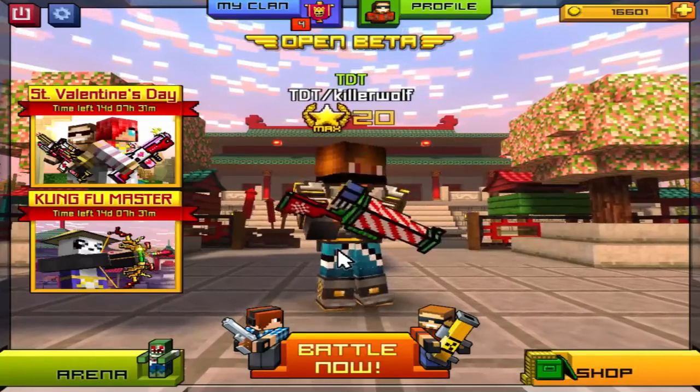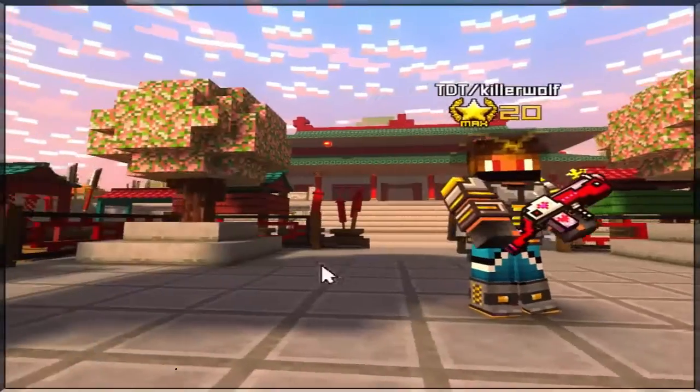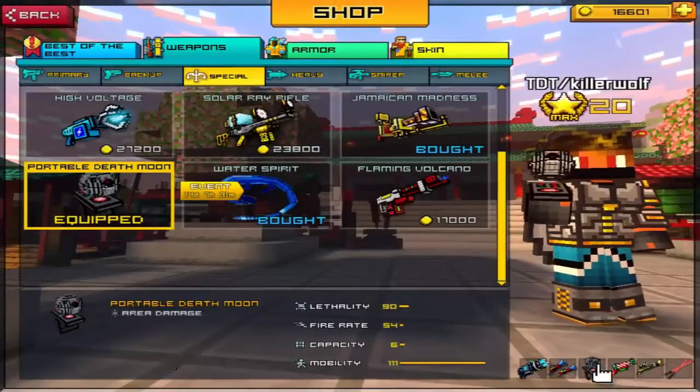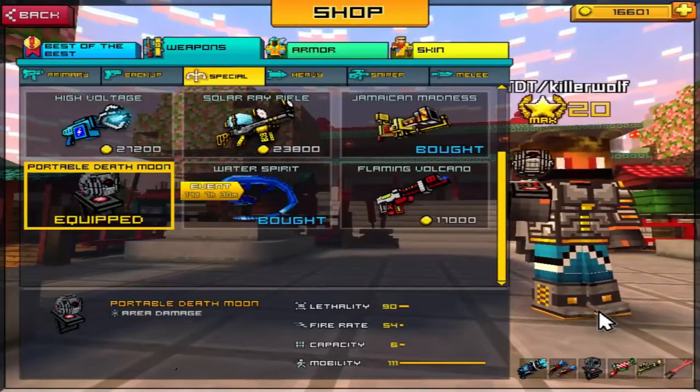What is up guys, my name is DDTrick and welcome to another episode of Pickle Good World Reviews. Today the weapon of choice is the Pouchable Techno. It really looks amazing — it floats on a remote.